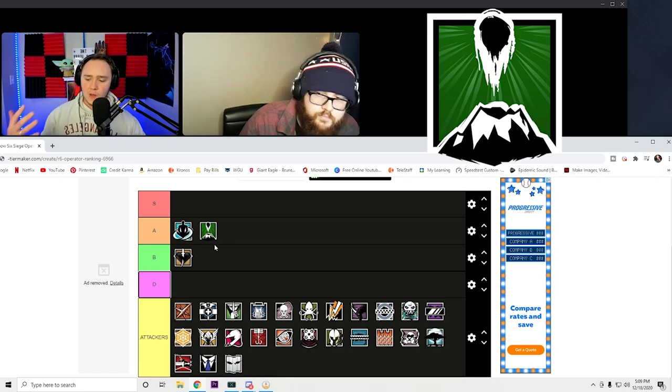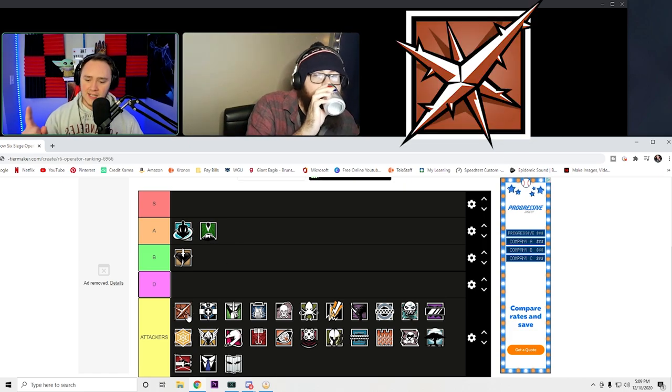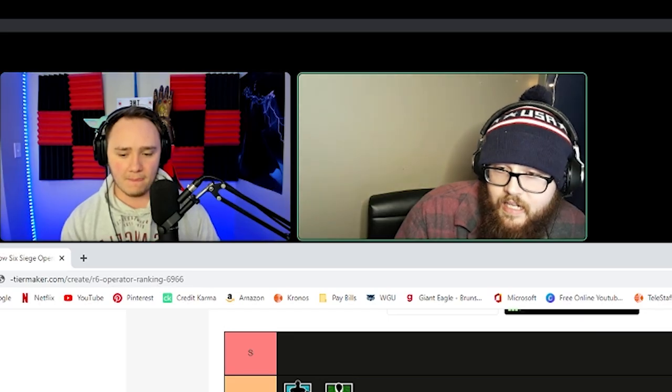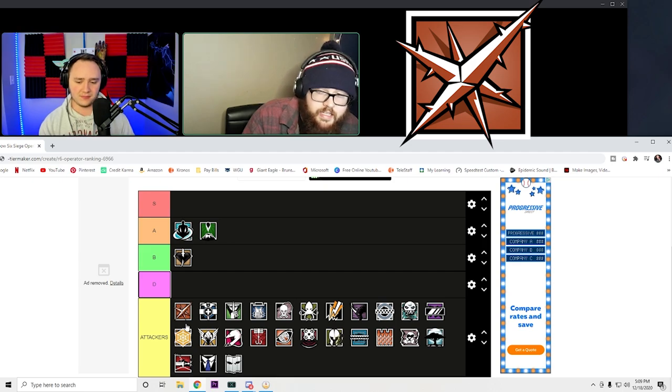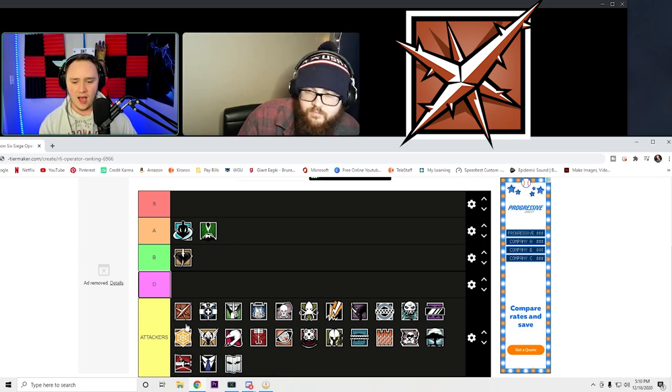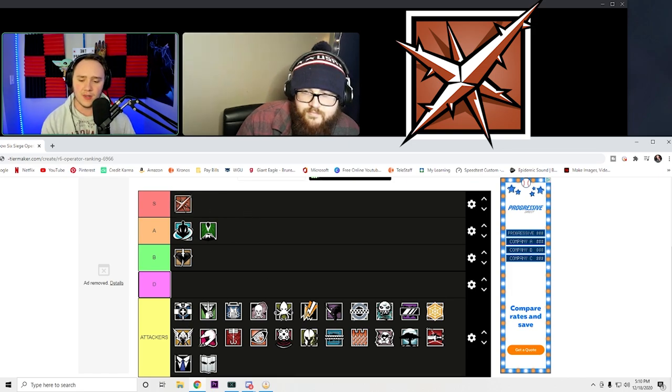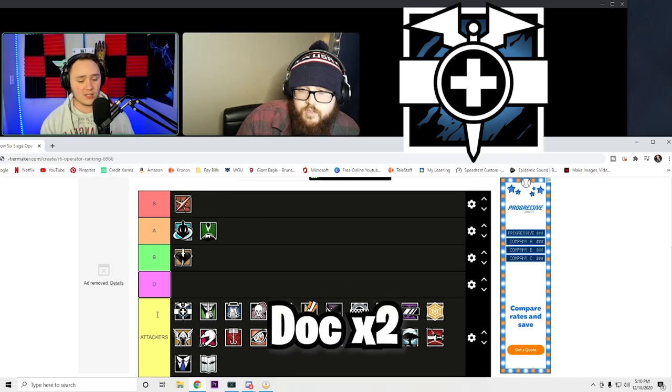Next up is Lesion — spiky guy. You think S tier? I think it's cool. Look at it — you can tell that's a trap, like a jack you don't want to step on. How much more clear can it get — this operator does something with spikes or a trap. The one thing I will say is I wish the background had a little more color diversity, the contrast isn't really good. We'll agree on S for Lesion.